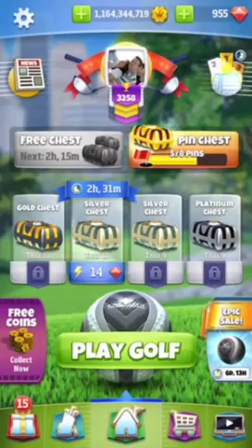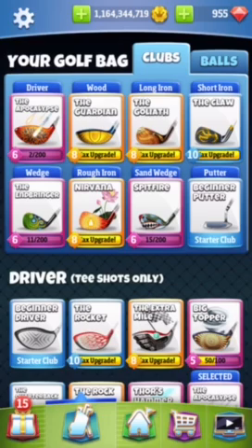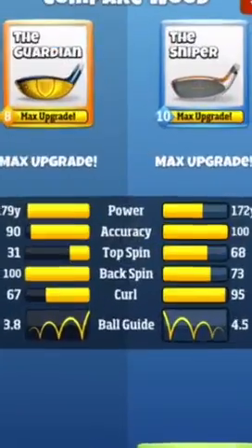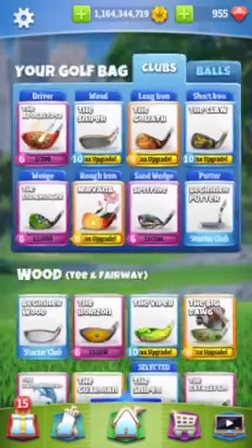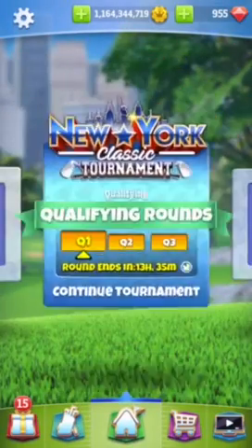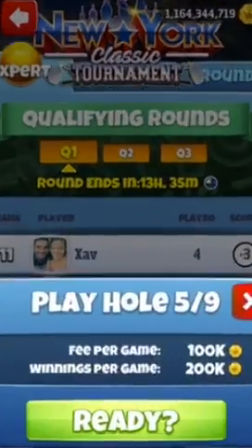Getting the bag set up for hole 5. This is a shorter par 4 but it is a tough driving hole. I shouldn't need anything other than driver and short iron, though I might end up in the rough. It's a tough driving hole, so let's go ahead and get in here.